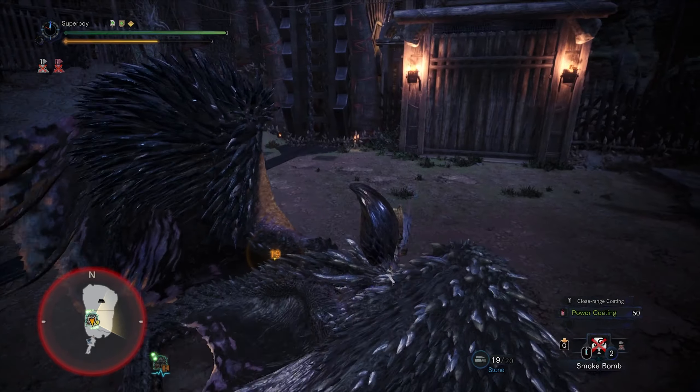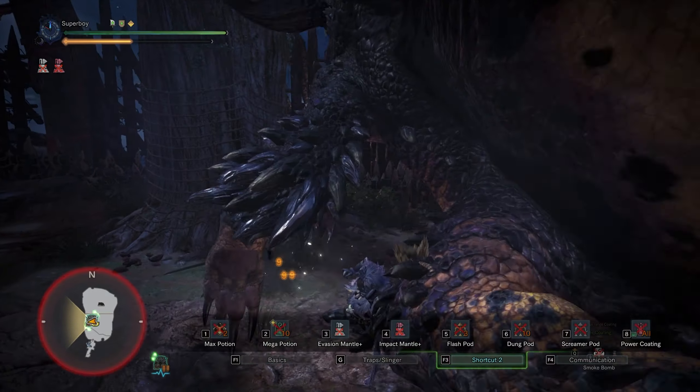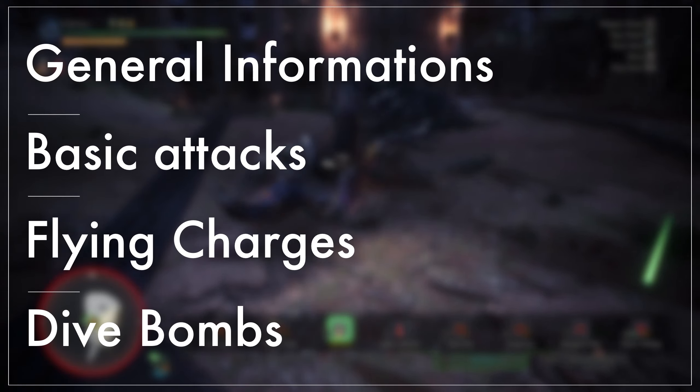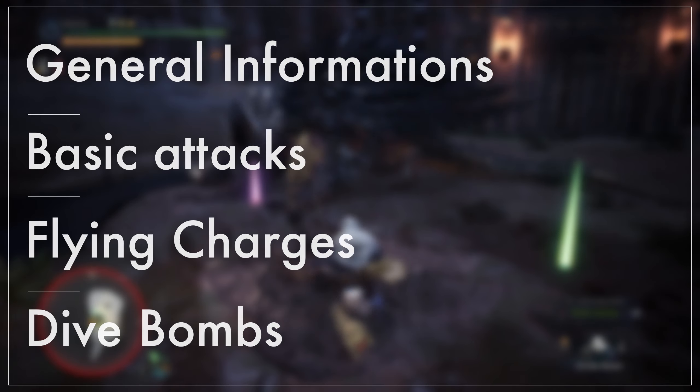Hello everyone, today we're going to learn how to play the bow against Ruiner Nergigante. I'm going to cover everything from his attacks to his mechanics — general information, basic attacks, flying charges, and the dive bombs.